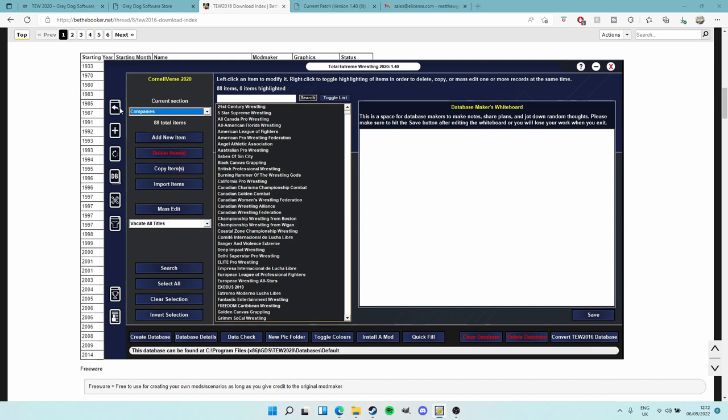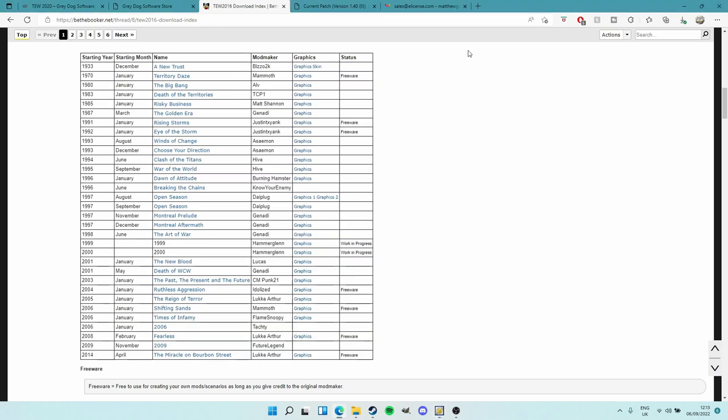You come to the database editor and click Convert TEW 2016 Database and it converts everything to TEW 2020 for you - really easy, really simple. So let's say you've decided on a mod - you're going Fearless 2008 February, heading to WrestleMania 24: Ric Flair vs Shawn Michaels, the triple threat between Orton, Triple H, and John Cena, and Undertaker vs Edge in the main event. You've decided, so you'll click it and it'll pop up with a download link. Get the graphics as well.